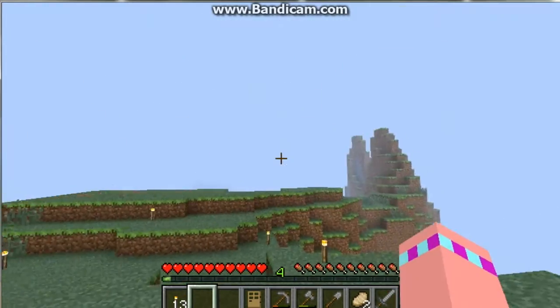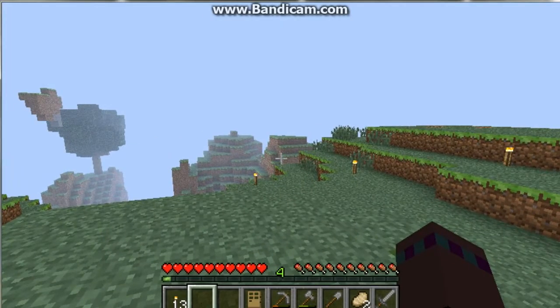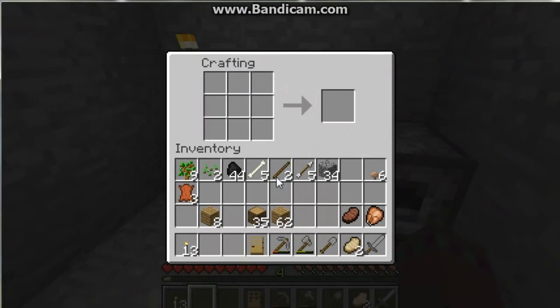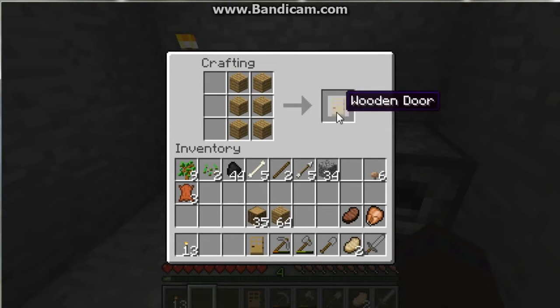For the starter home, it can be temporary or it can be permanent. I will be teaching you to craft something new here. We are going to make a door, and you need 6 wooden planks. You just need to put them down in 2 columns right next to each other in the crafting bench. And there you go, you got a door.